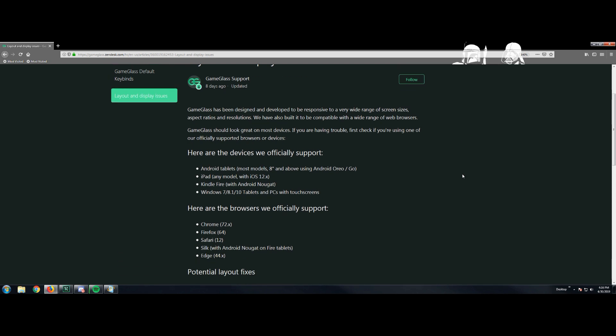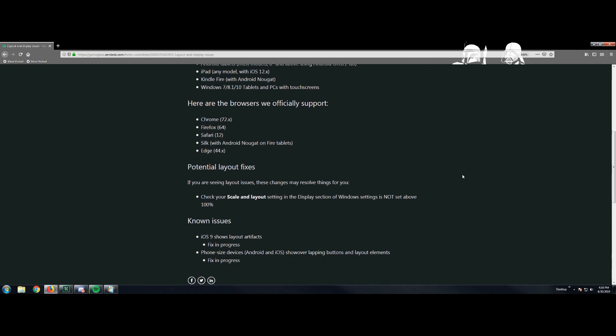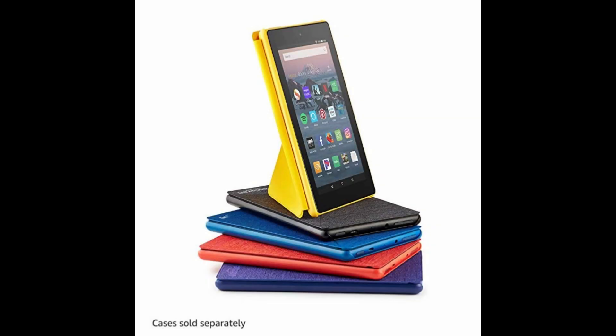Could be a good time to upgrade. If you drop about $80 USD on a Fire HD 8 tablet, you'll have an optimal-sized screen for Game Glass without sacrificing a whole lot of desk space. I saved you time and put a link in the description to one with Prime shipping — it's about $80, or $61 quid, available in four colors to help you match your org colors or your SimPod.